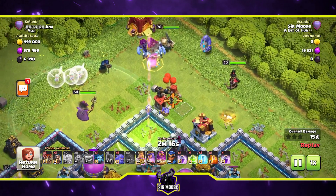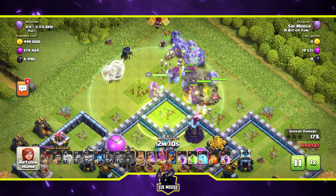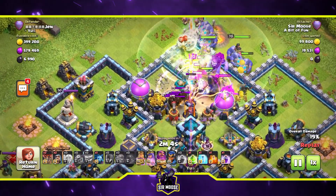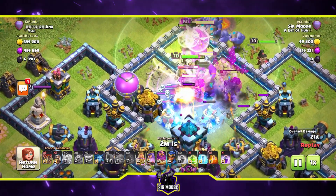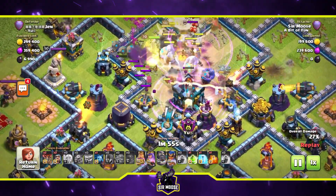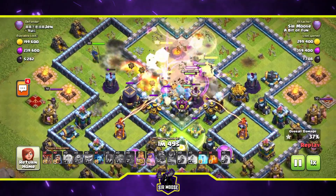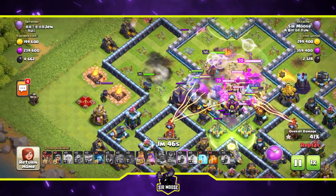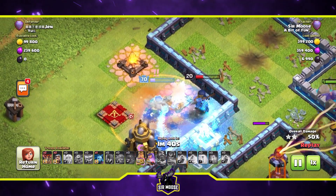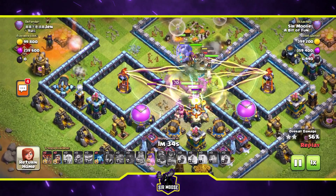The funnel has been set and now the troops enter the base. Jump in — rage spell down to speed them up, they're being a bit casual. We've got another jump spell left plus all hero abilities. Royal champion on the left — I know the enemy Grand Warden's defensive ability hurts, but we need to take him out. I made a mistake putting the royal champion near the enemy queen, so I had to poison and freeze the enemy queen to save the royal champion.